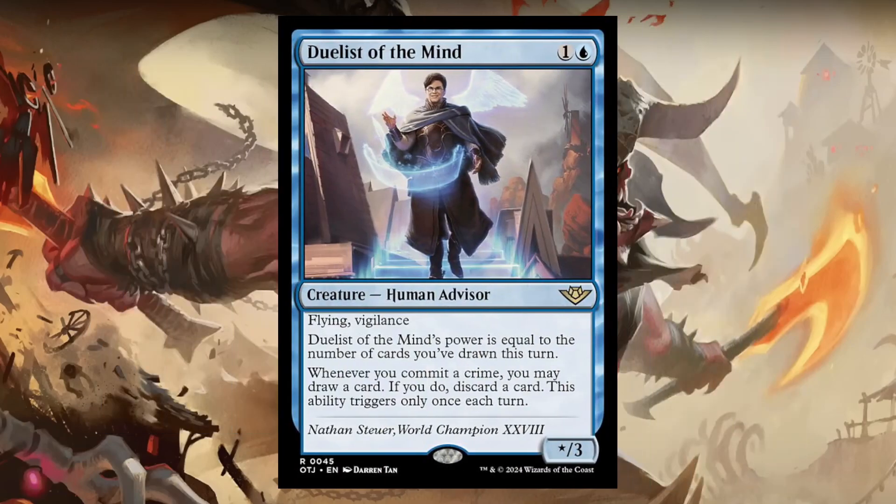This is going to be a standard set. We're going to start out with Duelist of the Mind, which kind of sounds like something from Yu-Gi-Oh. For 1 and 1 blue, it's a star-3 with Flying and Vigilance — a Human Advisor, to go into those Advisor tribal decks. Its power is equal to the number of cards you've drawn this turn, so it could change per turn.